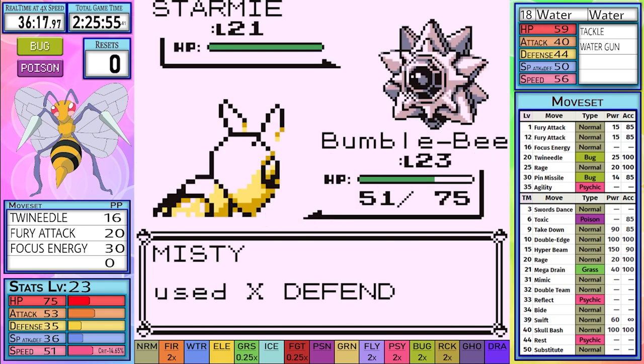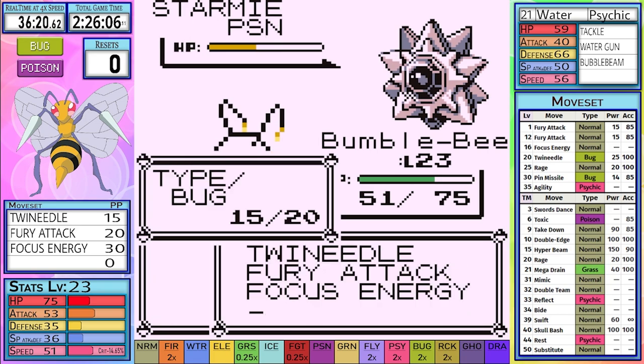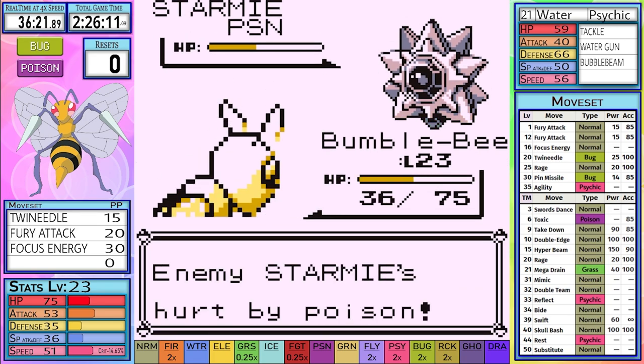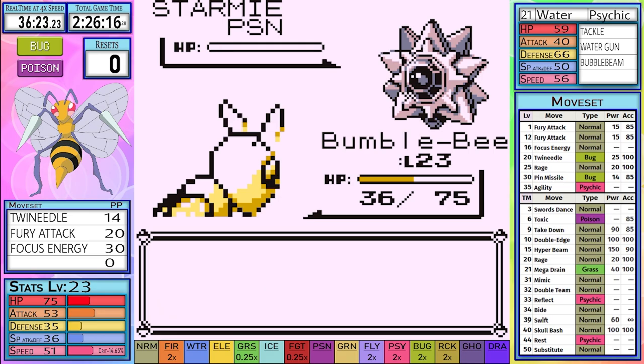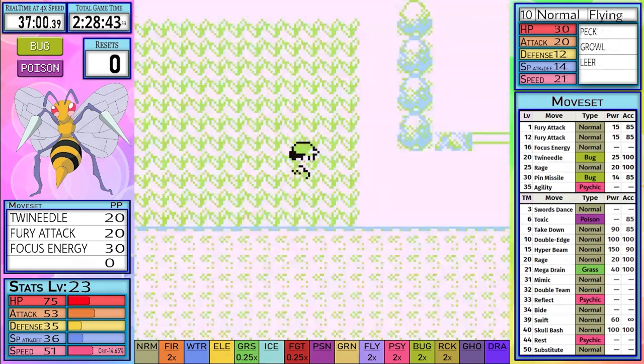Next up is Starmie, and with Psychic being weak to Bug, this should be an easy battle. Unfortunately, Starmie has some pretty solid defense, but with an X Speed and a Tackle, Starmie doesn't seem to be putting his best foot forward, and earns us the Cascade Badge. Champ 2 is next, and from the test runs, there's no real strategy in this one — we have an 85% accurate, low power move, and he has a sand-slinging bird. This battle is no better than a coin flip.